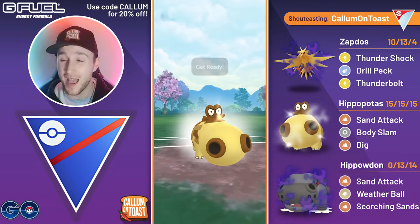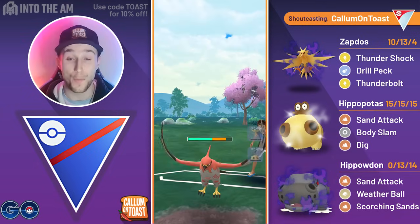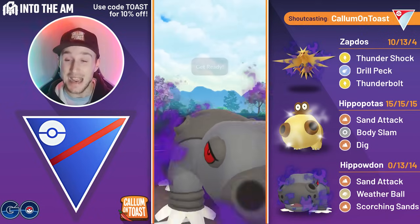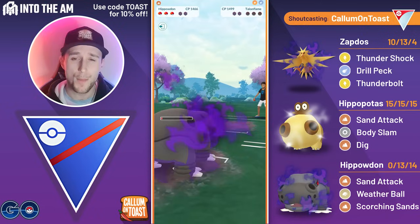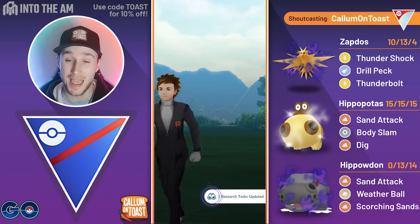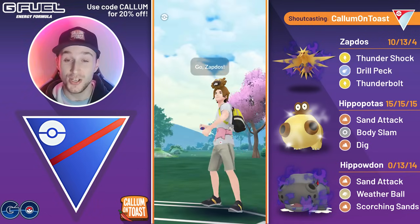Unfortunately we don't have Rock Weatherball, but the opponent doesn't know that. I go for another Body Slam hoping a third Body Slam will get the KO, but it doesn't look like it. So I swap into Big Hippo and am just barely able to make it to the Rock Weatherball. Rock Weatherball hits for double Super Effective damage up against a Talonflame, and I'm able to take that game.